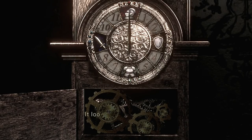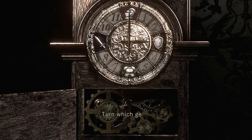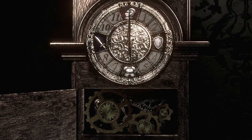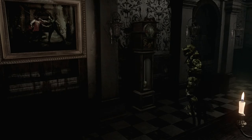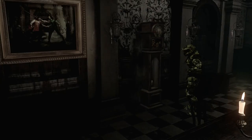Slap the gold emblem above the fireplace — the clock will pop open. The solution to this puzzle is the painting on the left. Turn the large gear to the left twice, and then when it asks you to turn again just say no and you've solved the puzzle. Large gear to the left, twice — nice and simple.